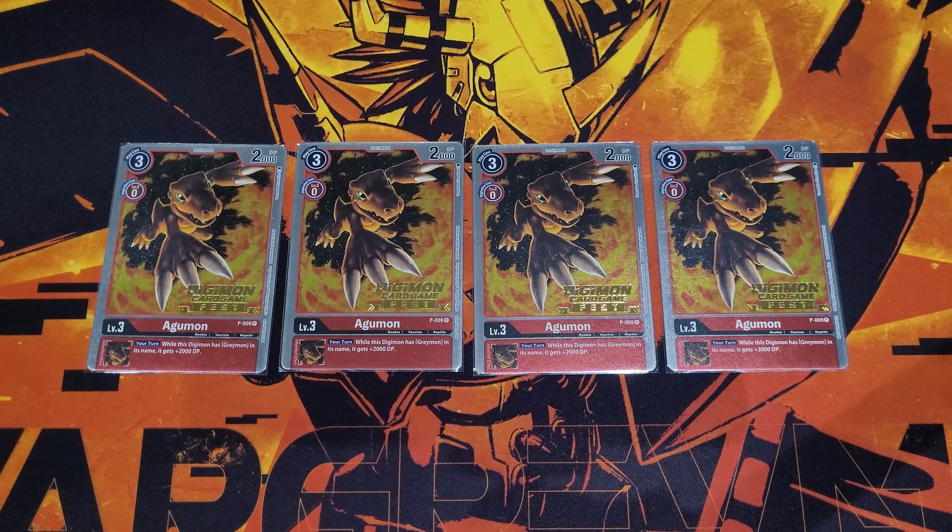To finish off the rookies, we have the Agumon X Antibody — one of the secondary best Agumons — because it has the X Digivolve for zero on top of Agumon. On play or when digivolving for one, you search the top three grabbing a Greymon or Omnimon in its name and also one X Antibody option to your hand. Being able to find those pieces will help supply your combos.